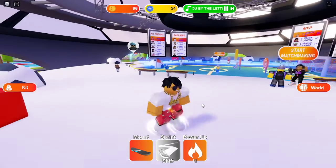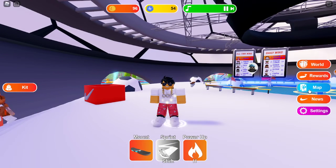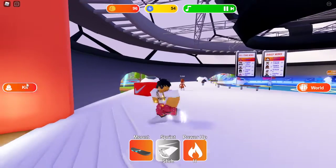Hey guys, today I'm going to show you how to get the Nike Land Shorts for free. So first you want to pull up Quick World and see the rewards — the UGC Shorts and the UGC Sunglasses. Today we're going to be getting the UGC Shorts, so all we have to do is just level up one time and get some XP in the Football, aka Soccer, event.